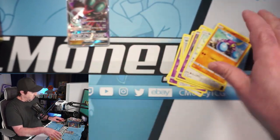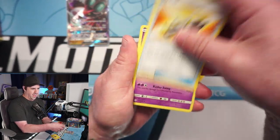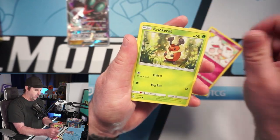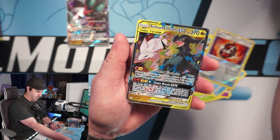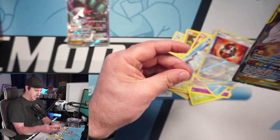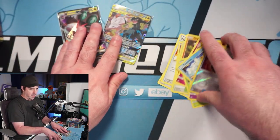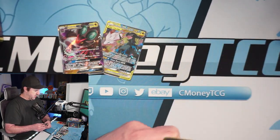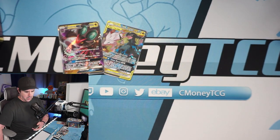Hopefully today will be the day we pull that rainbow Charizard. Let's jump into a couple Cosmic Eclipse packs — we hit a little bit of a dry spell with Burning Shadows so let's see if we can pull anything. We got a Ducklett, a Beastite, and a Reshiram and Zekrom GX. I love this card — this is such a cool card out of Cosmic Eclipse. Let's do one more Cosmic then jump back into Burning Shadows.